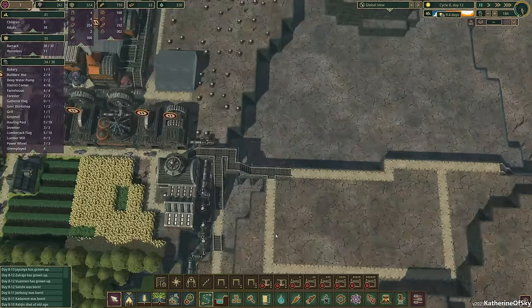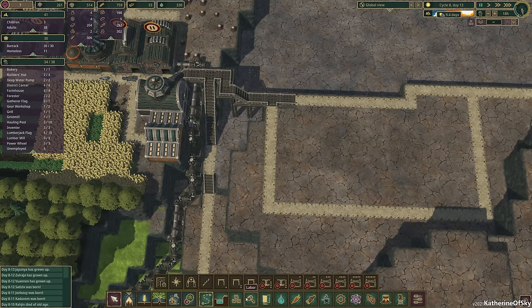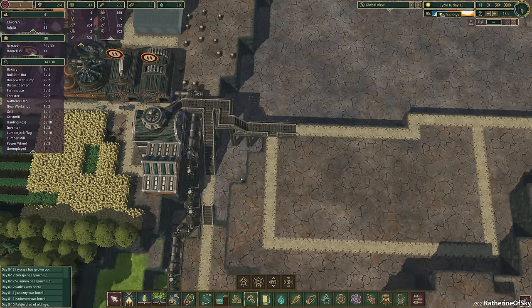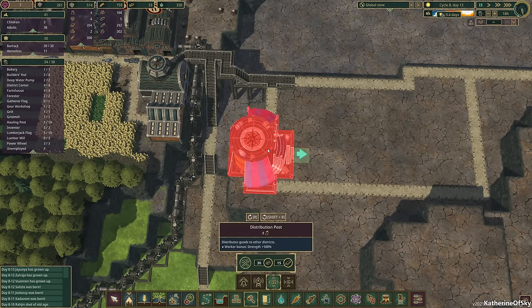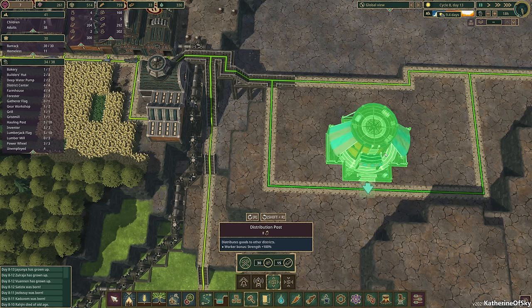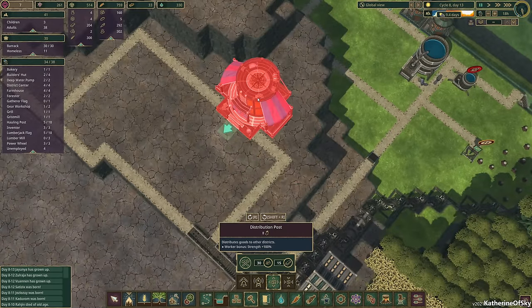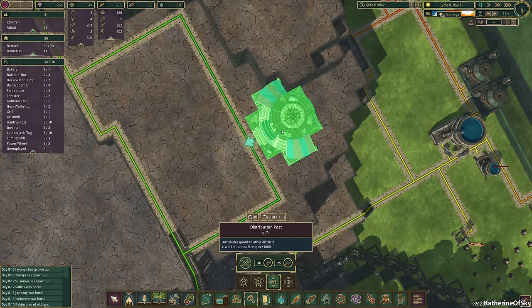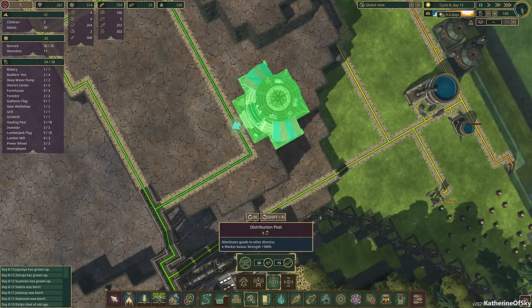We also wanted to build a distribution place out here somewhere. I think we're going to have to remove that road. We could either put science buildings here or something else. Let's see how big it is — I think it's four. Yeah, it's four wide, so this is quite a large building. However, I think it would fit quite nicely here — we actually have a natural little alcove right there. Let's put it here and save this area for if we want to move the road.